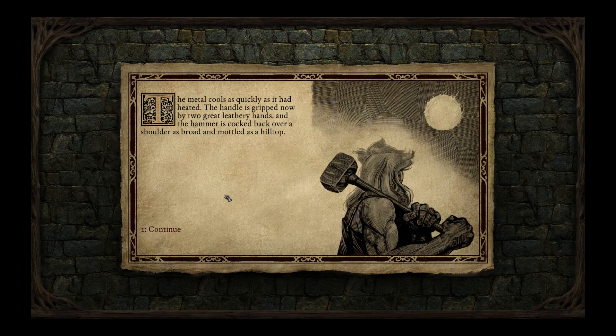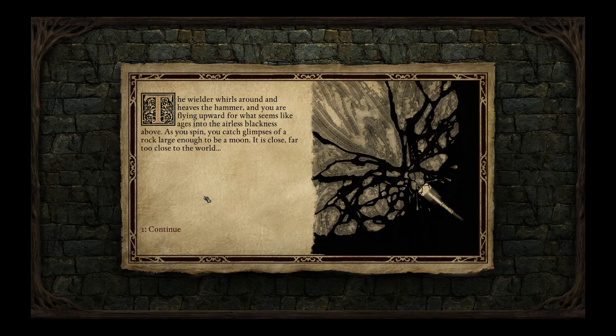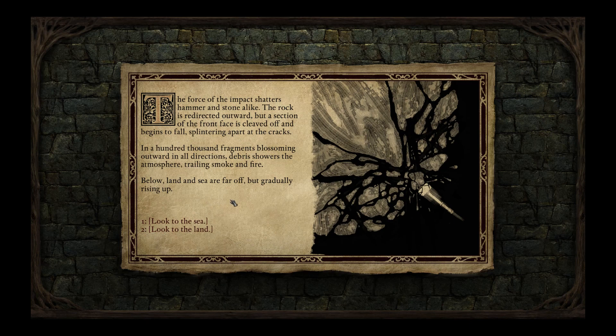The metal cools as quickly as it had heated. The handle is gripped by two great leathery hands, and the hammer is cocked back over a shoulder as broad and mottled as a hilltop. The water whirls around and heaves the hammer, and you are flying upward for what seems like ages into the airless blackness above. As you spin, you catch glimpses of a rock large enough to be a moon — it is close, far too close to the world. The force of the impact shatters hammer and stone alike. The rock is redirected outward but a section of the front face is cleaved off and begins to fall, splintering apart — debris showers the atmosphere trailing smoke and fire.